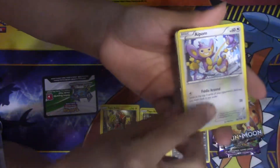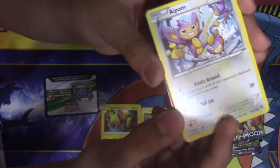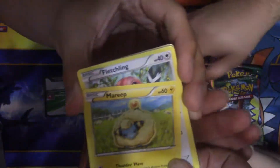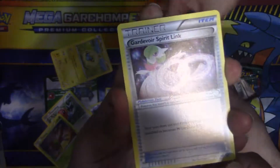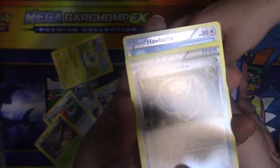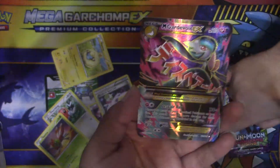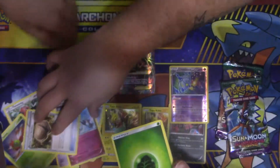What I got out of this pack — a reverse rare right there, hollow rare. Got an Aipom, a Drifloon, a Marill, a Fletchling, a Joltik, a Gurdurr, a Spritzee, a Klefki, a trainer, and a reverse hollow Hawlucha. Ooh — Garbodor, Mega Garbodor full art! I got a hollow rare and a reverse hollow rare. He got one Mega.